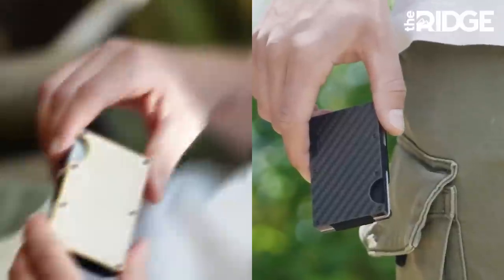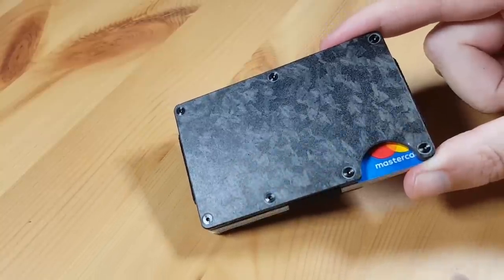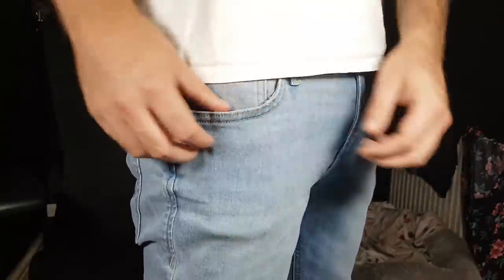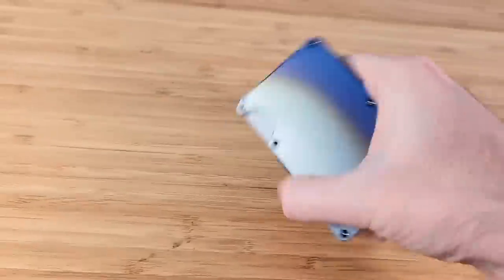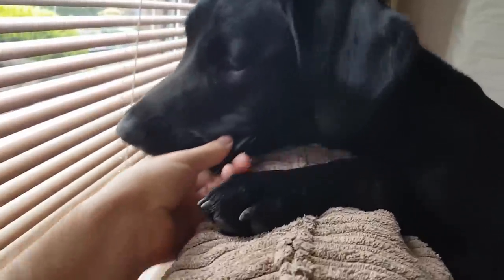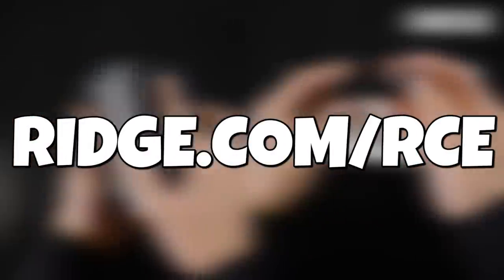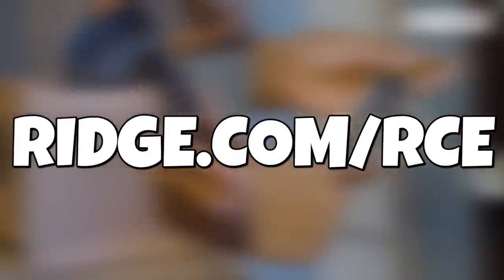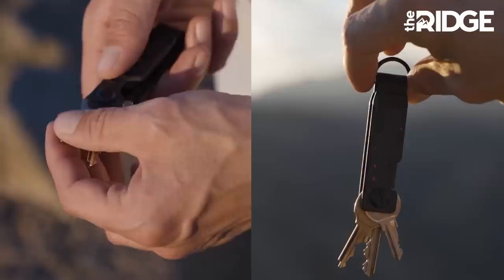But first, a massive thank you to Ridge Wallet for sponsoring today's video. So this is my old wallet — it's absolutely huge. However, this is the Ridge Wallet, which takes up so much less pocket space while still being able to hold 12 cards and cash. There's over 30 colors and styles. I've also got the carbon key case — no more key rattling. The wallets come with a lifetime guarantee, which is perfect for when your dog mistakes it for food and runs off with it. Head to ridge.com/RCE to get up to 40% off until December the 22nd.